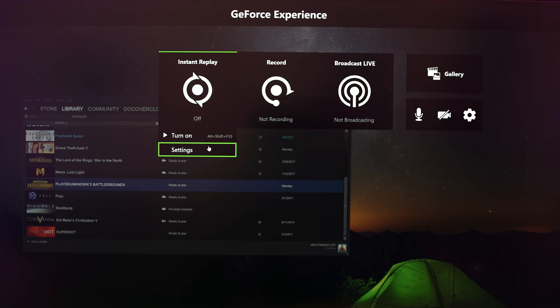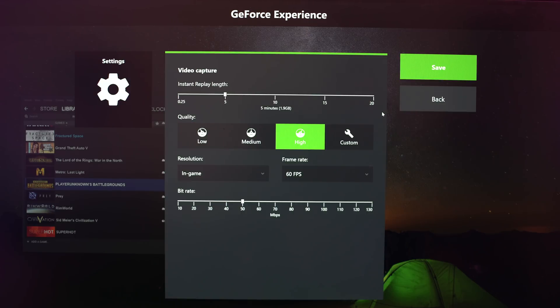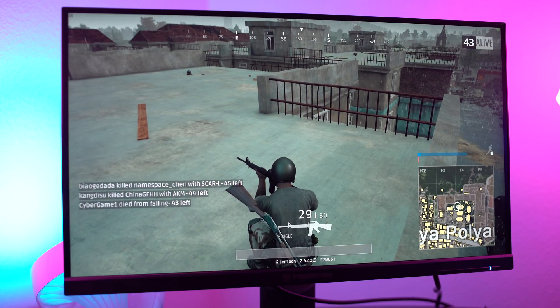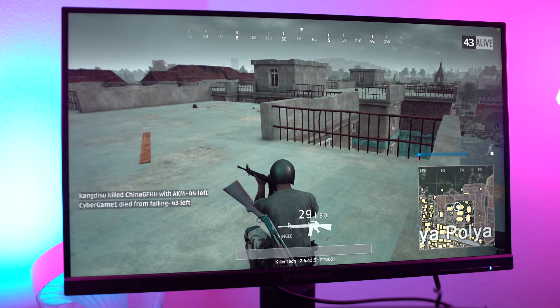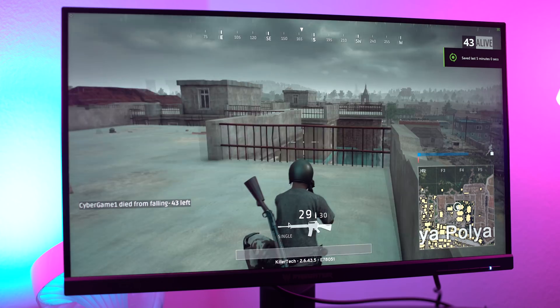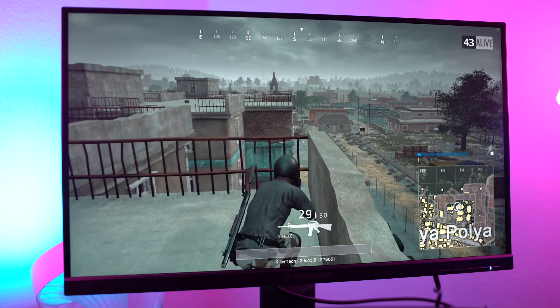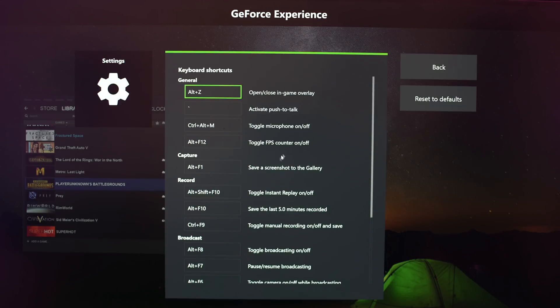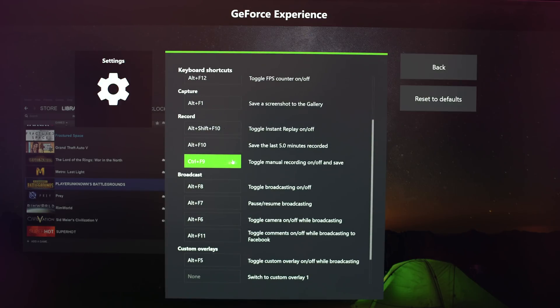To use the Instant Replay feature, you simply hit the Instant Replay button. You can change the settings to record the last 30 seconds or all the way up to five minutes of your game. Once you have Instant Replay selected and you've set the settings to the amount of time you want to record, once you're in-game, all you have to do is hit a certain set of key combinations, and it will automatically save for the amount of time that you specified. And if Instant Replay isn't your bag, you can set up hotkeys to manually record your gameplay — you can start and end recordings when you want, and for however long you want as well.